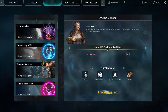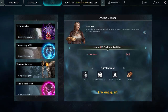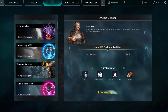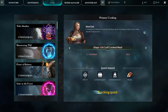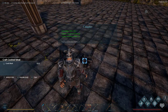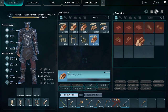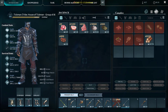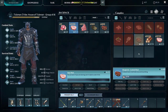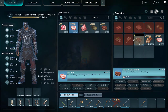Next we need to cook some meat. Step four: craft cooked meat. NPC says: 'A campfire is needed to cook spiced meat — be sure to keep an eye on your meat and don't overcook it.' Let's go get some wood, throw the wood in there, add some regular meat, light the fire, and craft 100 of them.